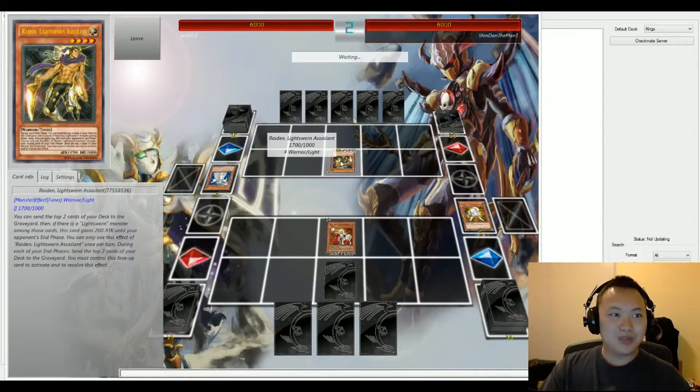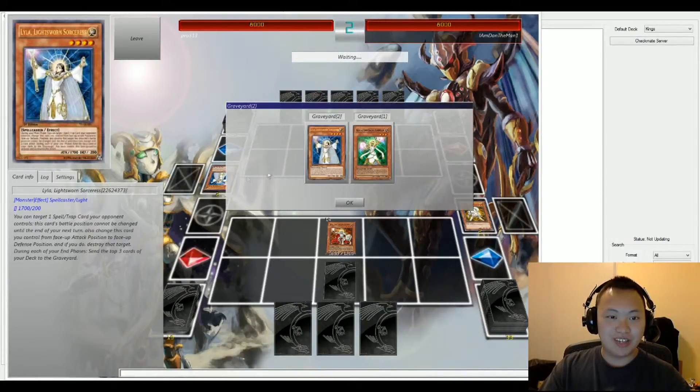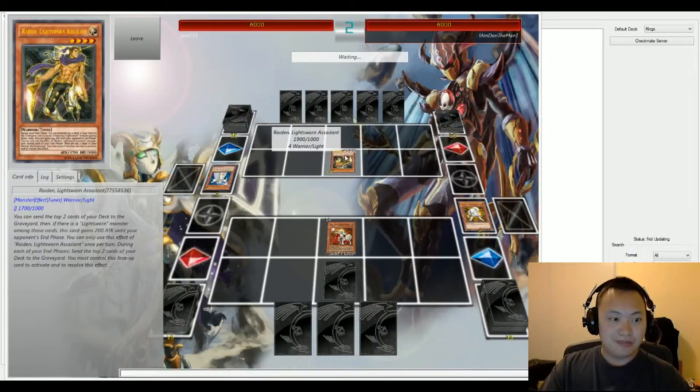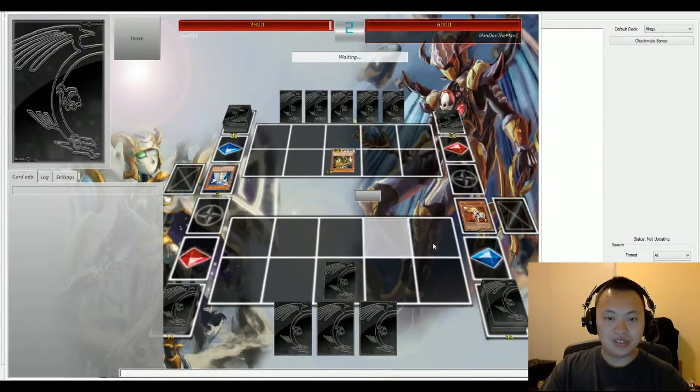Both players are on Light Sworns. Raiden with the Lightsworn Arc activates its effect, tossing two cards — both of them were Lightsworn monsters. Raiden gains 200 attack points and attacks into Jain, which is 1,800.